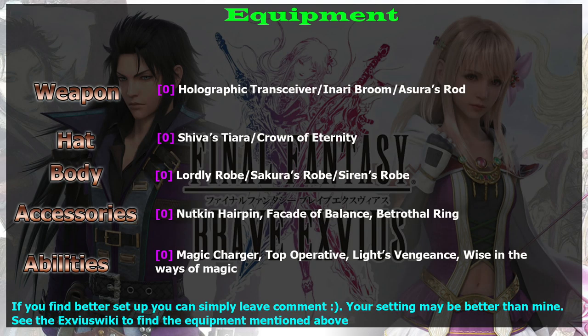For equipment, she is a true double hand mage, so equip her with a true double hand weapon — the one with 50% equipment magic. The bad news is that's the STMR weapon Inari Broom. Don't worry though, because you can get lots of good free rods like Asura's Rod, Sandy's Rod — really easy to equip overall.